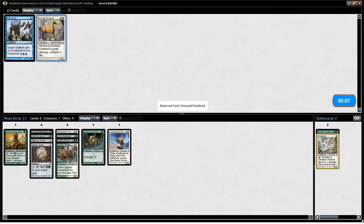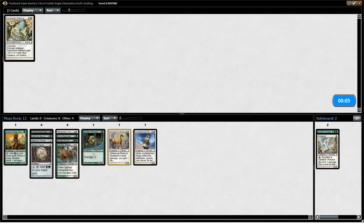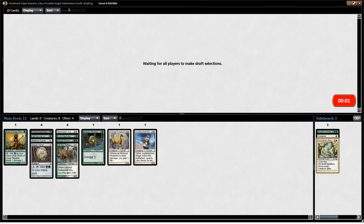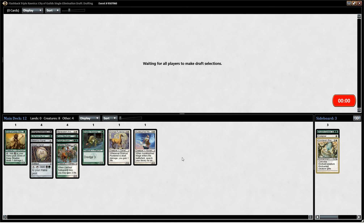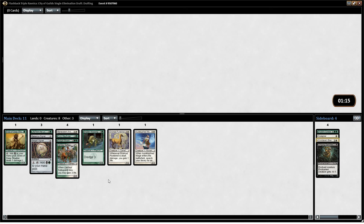Dromad Purebred isn't terrible, but it's also not good. Even with Aura Touched Mage, you don't really want a Conclave's Blessing. We could end up in Selesnya just as easily still. We do have some decent Golgari, but none of the cards in our deck right now are especially powerful — we didn't really see anything ultra-exciting so far.